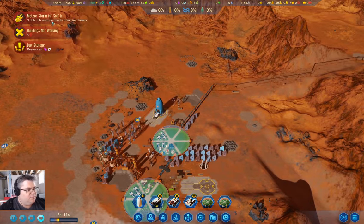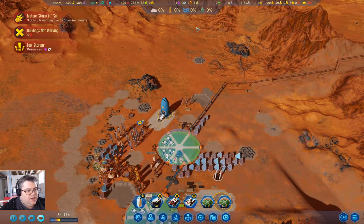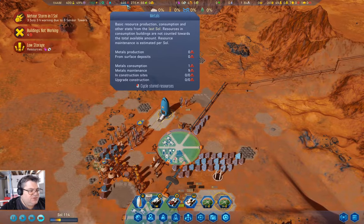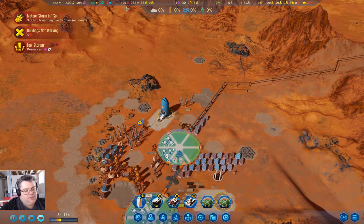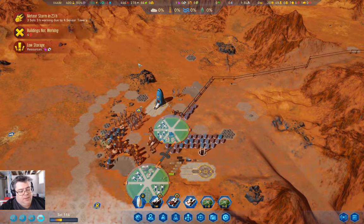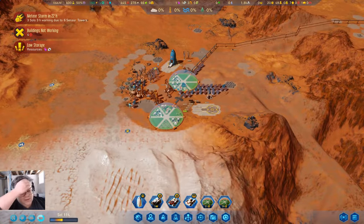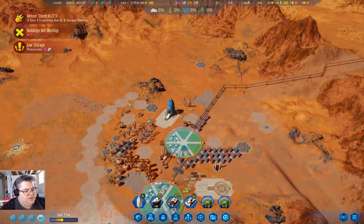We got a meteor storm coming in. That's fine. I'm not concerned just yet about metals — we're still collecting surface metals. But we do need to get deep scanning going. I'm pretty sure there's a deep metal deposit somewhere around here, and I'd prefer not to make a remote dome.